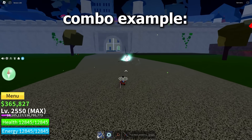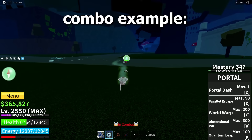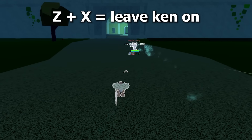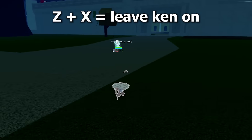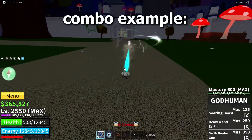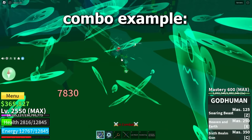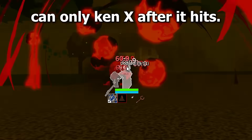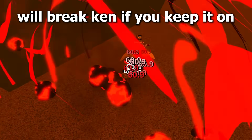Combo example. Ghost: you can Kentrick Z and X both by just leaving your Ken on. Combo example. Magma: you can only Kentrick the X move by turning Ken on after it hits. If you keep it on before they use it, then it will Ken break.